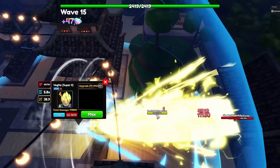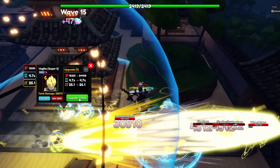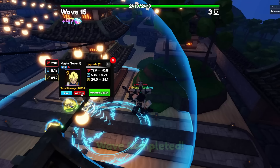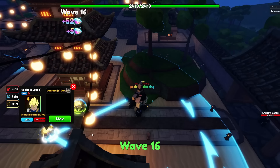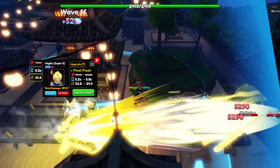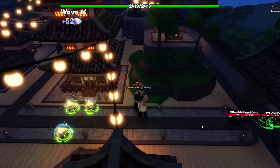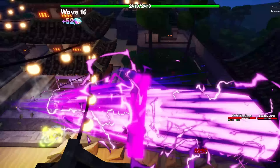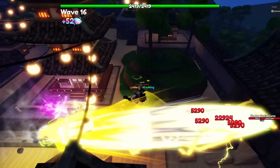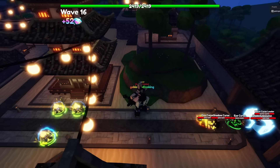At later upgrades Vegeta Super 2 can attack both ground and air opponents, and he is a multi-hit unit which makes him very effective against shield opponents. His stats at max upgrade and max level are 150,295 damage with his SPA at 7.7 seconds, making his DPS 19,518.83. The best trait is Unique, you can only place three, he is multi-hit, and his damage type is physical.